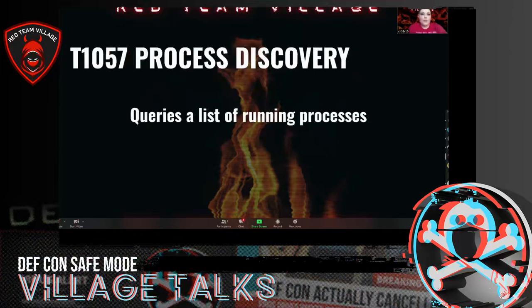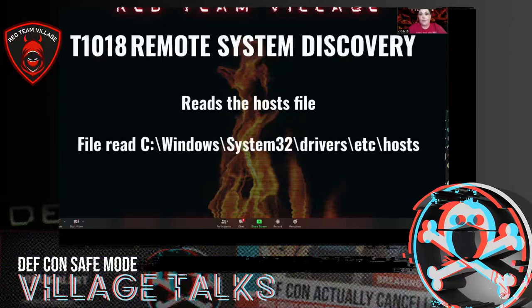Next one is discovery — this one queries a list of running processes and there is an Atomic Red Team command available for it. The next one, remote system discovery, also has an atomic test available and kind of tells you what's going on, what's being read.